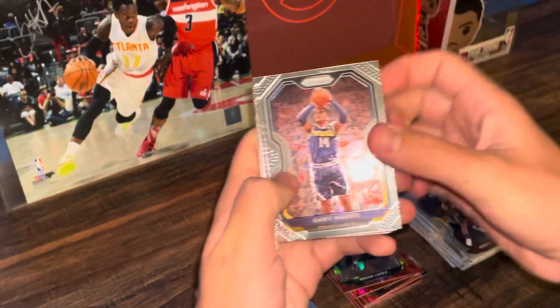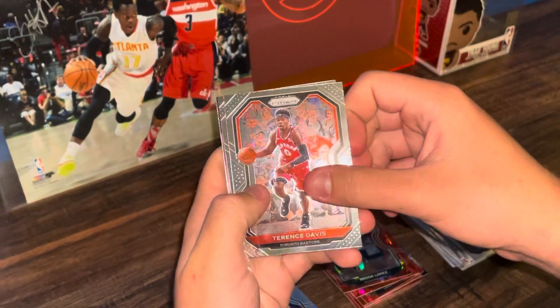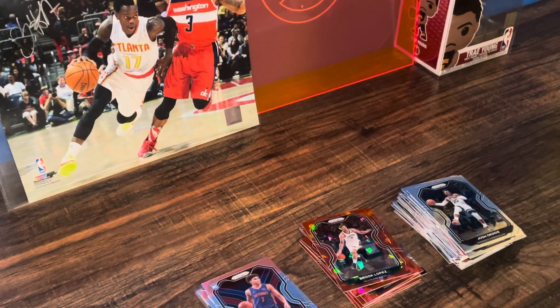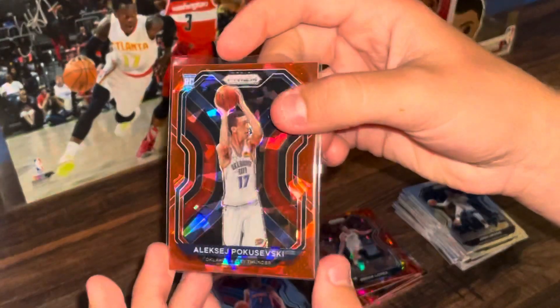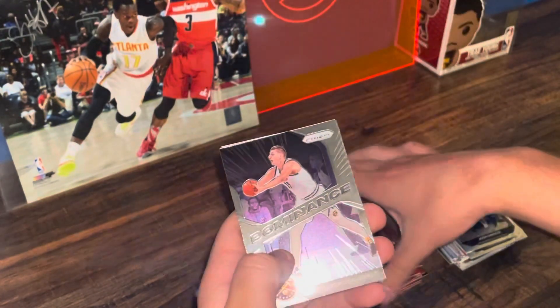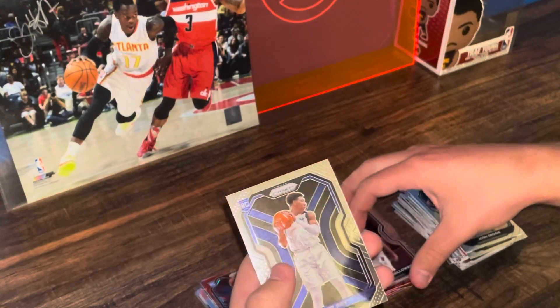Gary Harris, Devonte' Graham, Toronto Raptors — Terence Davis. Josh Okogie, Oklahoma. Oh — Puka Sadiiq! I will take that. Wow, this box is not too shabby. Got a Sadaransky behind him. There's the Puka if you want to see it again. Sadaransky, Utah Jazz Bogdanovic — the wrong Bogey. Okay, MVP Jokić right here.